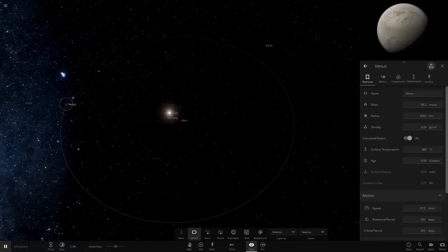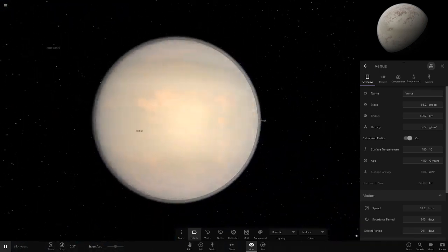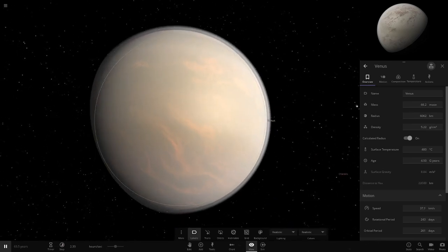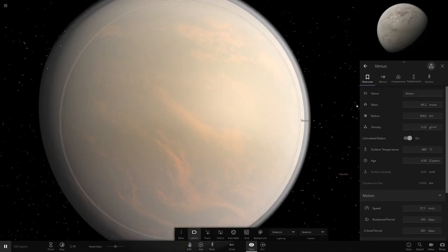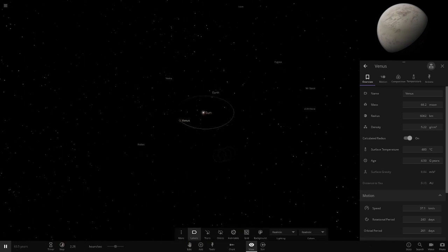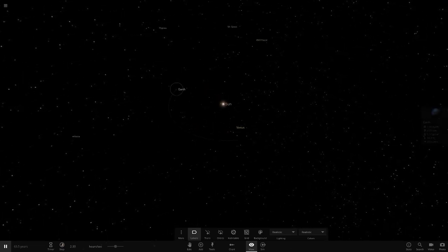Venus has now cooled down into the 400s. Custom Venus looks very fine, but it's cooled down only slightly. It's probably not going to change too much — Venus will still be the hellish landscape it is.